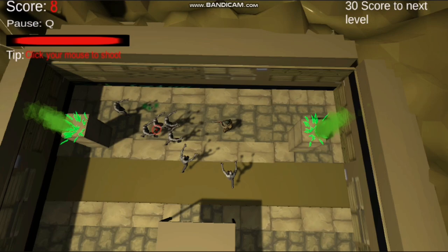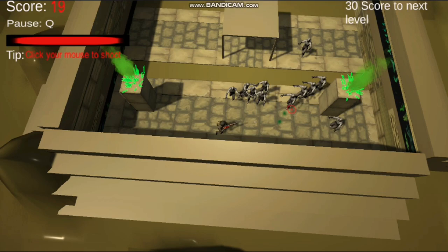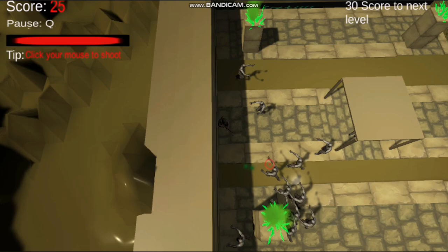This is an endless horde game where zombies will try to attack the player and chase the player down. If the zombies touch the player, as you can almost see here, the player will take some damage, and if enough damage he will die and go to the scoreboard scene, and you will have to start from the beginning.